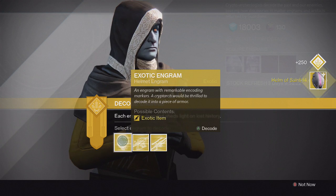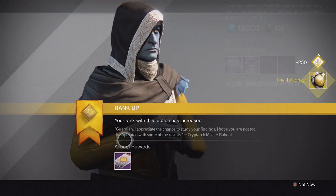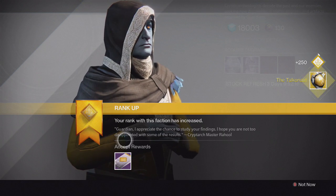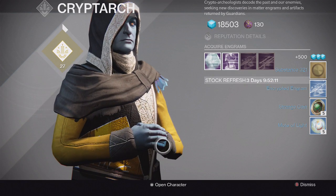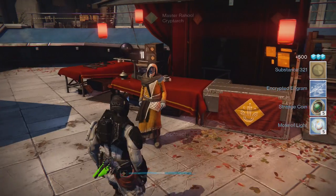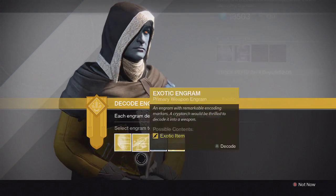Next one we get a Taiko Knot — that's really cool, a new one for the Titan. Opening this one up, I got a Substance 321 shader and a blue engram, which is pretty cool, plus some more Strange Coins.